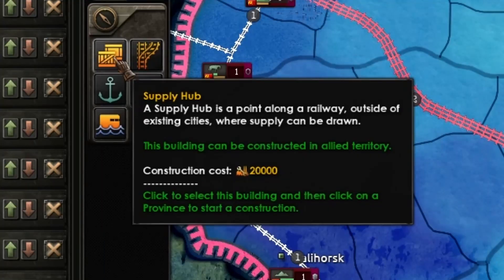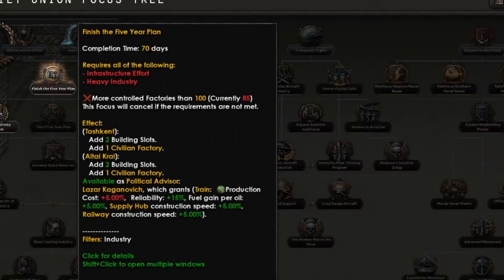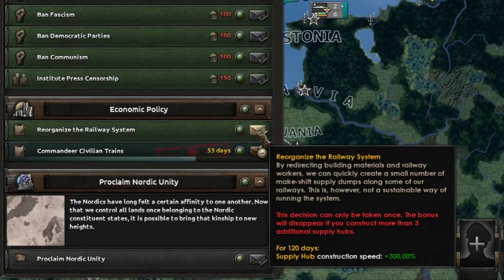Supply hubs cost 20,000 to construct, which is quite expensive, so be sure to only build them when you need them. Keep in mind that there are some decisions and national spirits that allow you to build them quicker. Some minor nations have access to an economic policy called Reorganize the Railway System, which allows you to build supply hubs at 300% speed for 120 days.